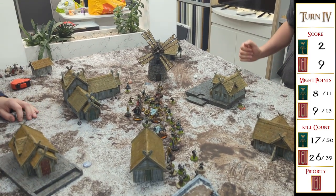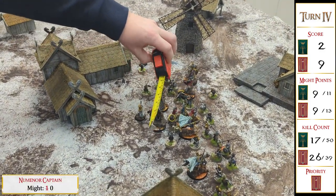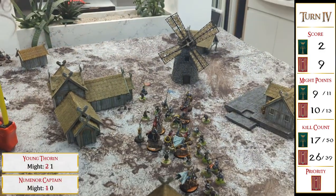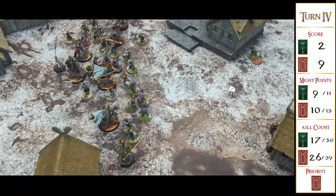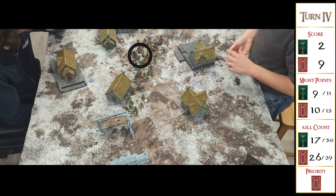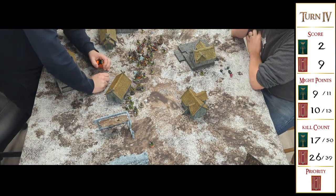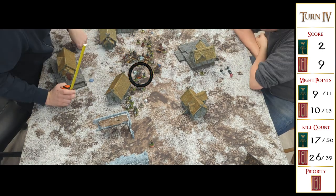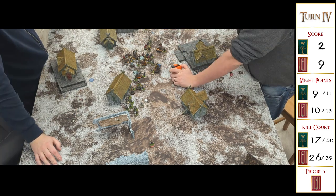Jake wins priority for turn four with the captain's heroic move. Thror gets up from the floor and charges Elendil — it might be his only chance to bring down the King of Numenor, though it's risky having just lost his fate. Thorin and the Erebor captain charge a Rivendell Knight. Aaron is unable to cancel my heroic move, so I countercharge where I can.